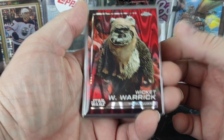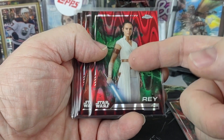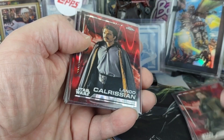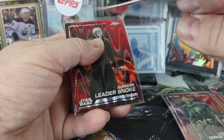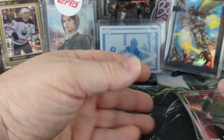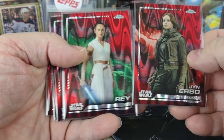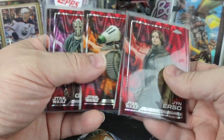So nothing really to speak of other than the Red Ray Waves. We got the Wicket Red Ray Wave, Wedge Antilles, Jyn Erso, Lando, General Grievous, D.O., and Supreme Leader Snoke. Probably between Jyn and Rey would be what I'd refer to as my top 2 out of those.